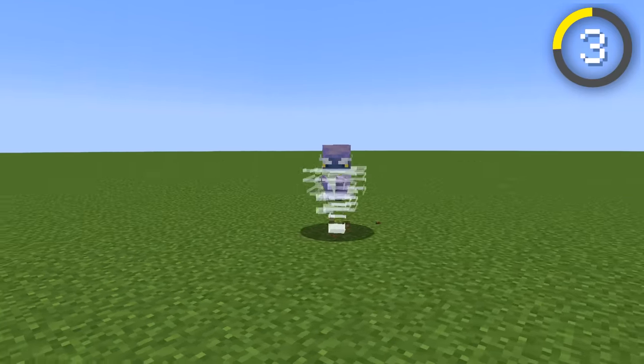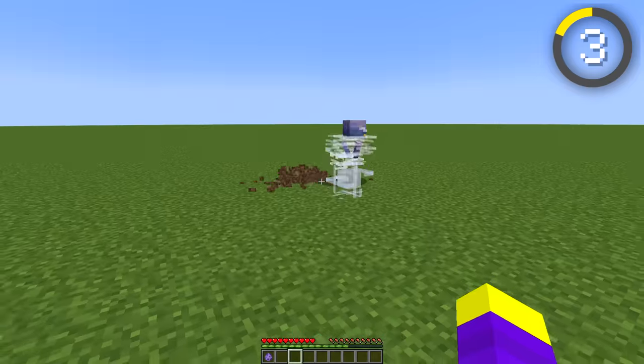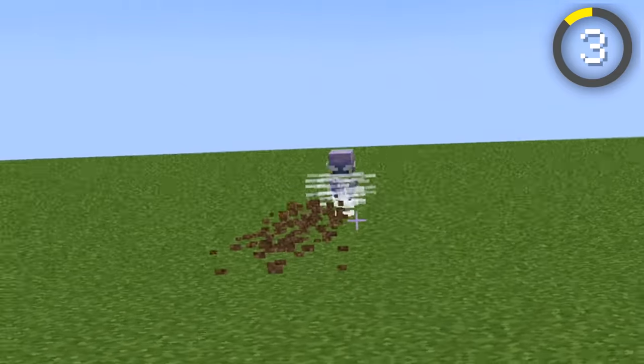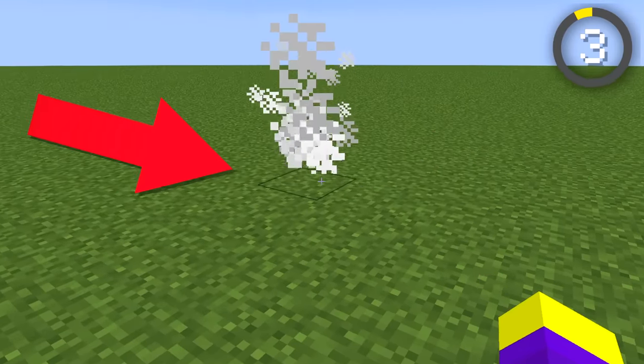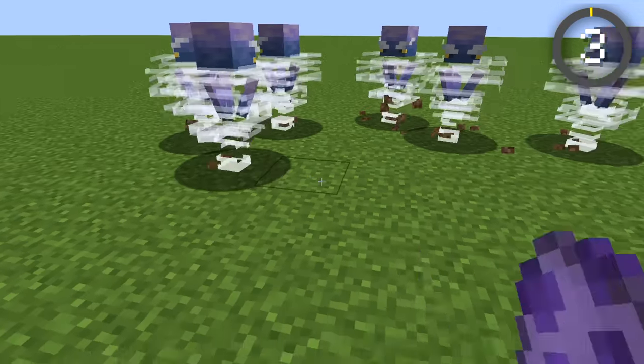Another interesting thing about the breeze is that you can send its attack back at it, similar to when you're fighting a ghast. This also seems to make the breeze angry, as it seems to go into tornado mode if you do this too much. If you kill a breeze right now, it drops nothing, but I'm assuming this is going to change when the update is released, as this is a fairly new mob.